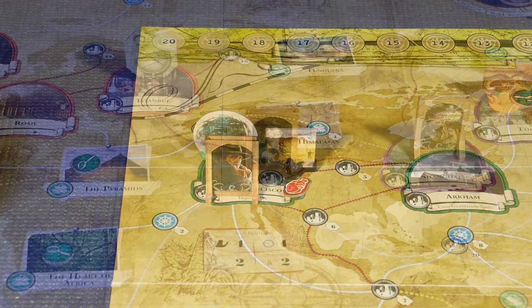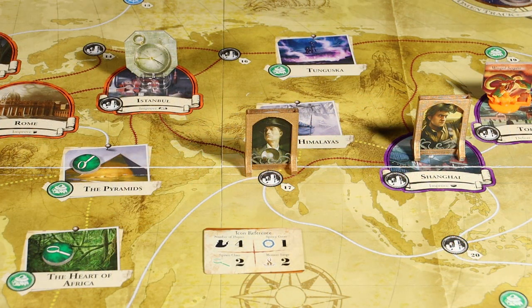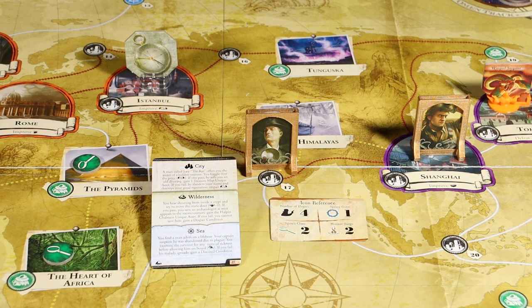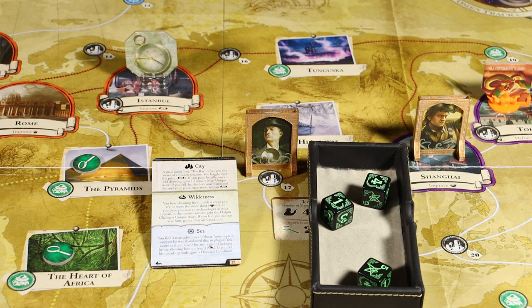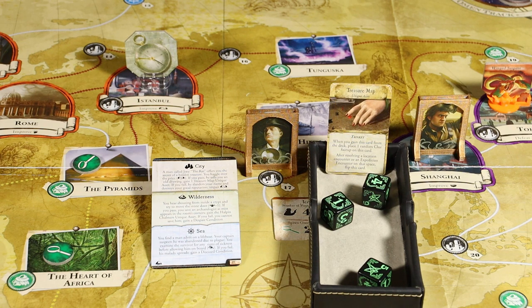Daryl Simmons is in Bombay, India, space 17. That's in a city location. He's going to undertake a location adventure using the generic city card. The encounter reads: a man called Joey the Rat offers you the secret of a hidden treasure — you haggle over the price. Test influence. Daryl Simmons currently has a current influence of 2. He has a 4 normally, but it has been degraded by 2 points. He also rolls an additional die during location encounters on a city space, so he'll be rolling a total of 3 dice. Daryl rolled 1 success. It says if you pass, he sells you an old drawing — gain 1 treasure map unique asset. We've gained that treasure map, and it says when you gain this card from the deck, place 1 random clue token face up on the card. We discover that that treasure map is going to be useful in Tokyo.